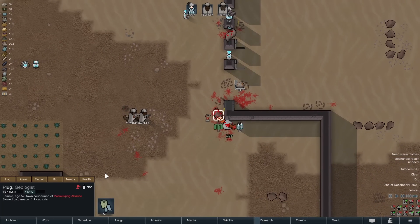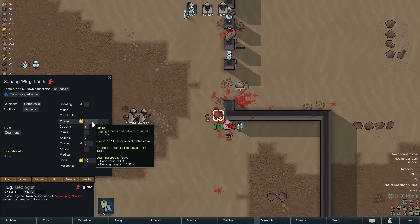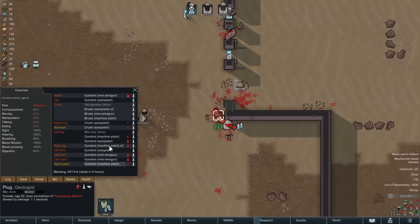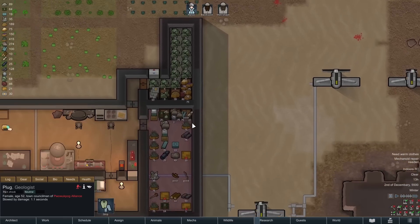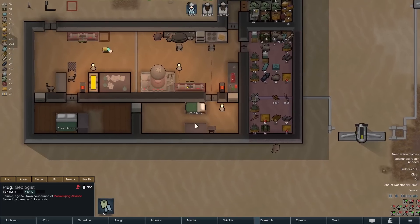Time for barbecue. He's got really good mining and we really need a miner. His name is Plug. I think we're going to capture him. He's probably almost dead though — yeah, he's bleeding out profusely.